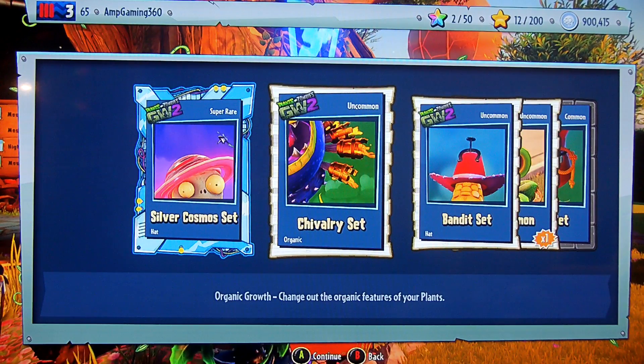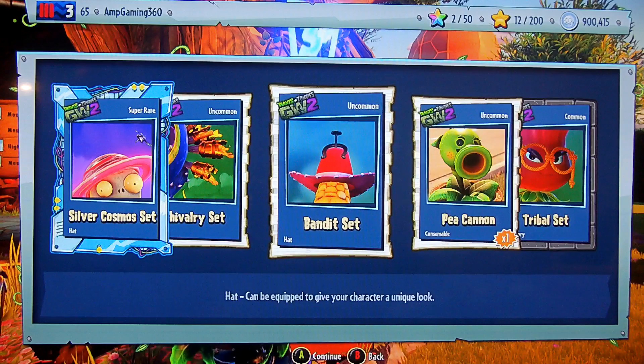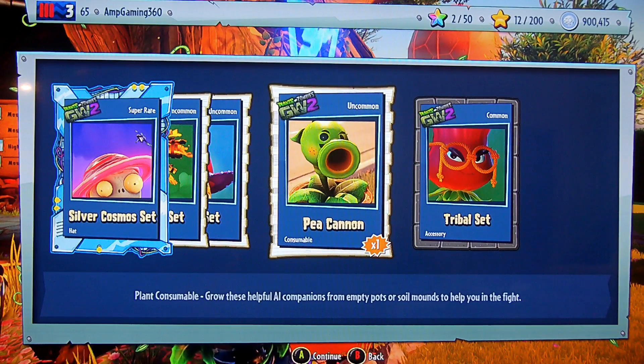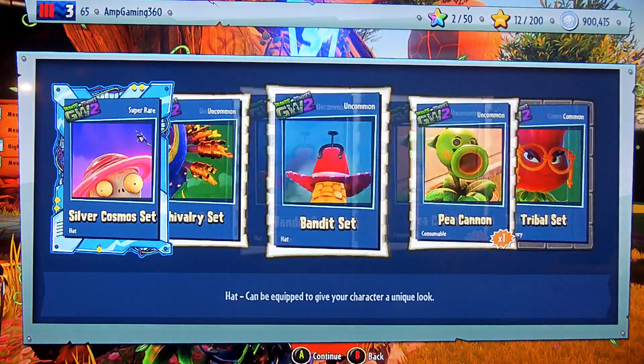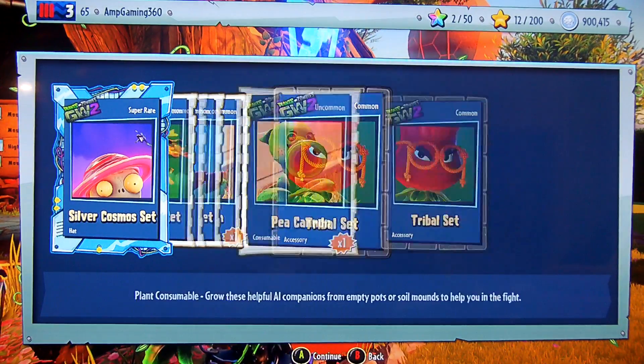The Chivalry set - I think I may have a piece for that. The Bandit set. The P-Cannon - we always need those if we're playing Garden Ops or Graveyard Ops, so go check out that other video I did of Graveyard Ops, that was amazing. And the Tribal set - I already have a piece for that for the Rose. Corn to Corn for Chomper, and Silver Cosmo set.